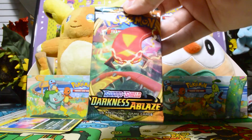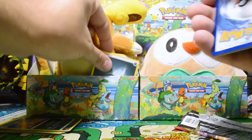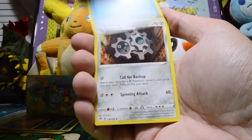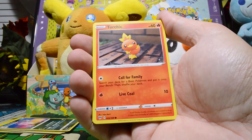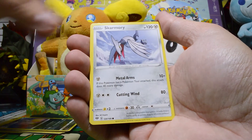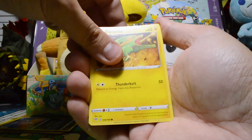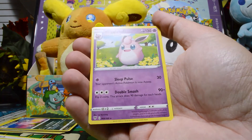Let's move on to our Darkness Ablaze pack. 1, 2, 3 to the front. Get rid of the Dark Energy. And we have: a Vanillish, a Clang, a Gotharita, a Torchic, a Starley, a Skarmory, Pan Sage chillin' in a tree, Electrike, a Reverse Galarian Surfesh, and on the end, we have a Wigglytuff.